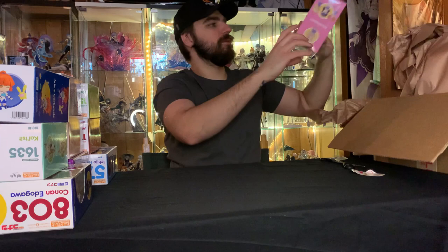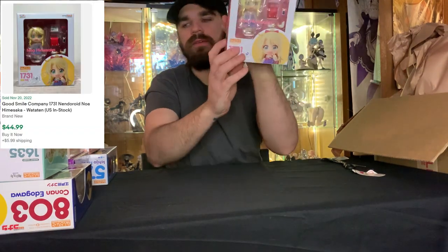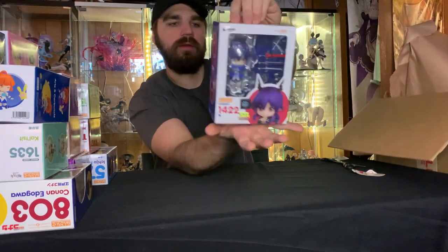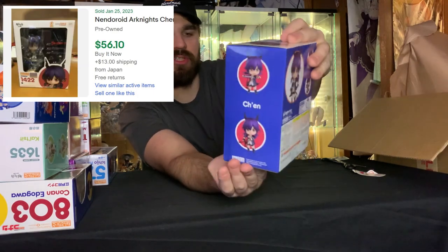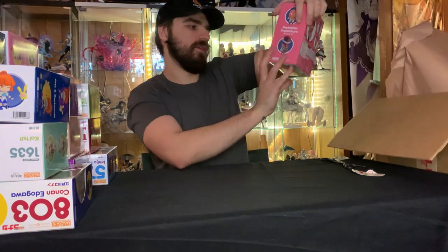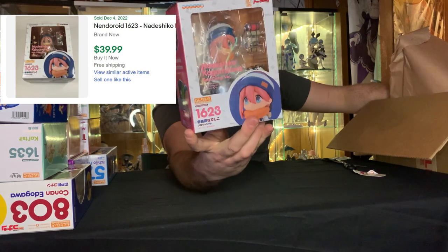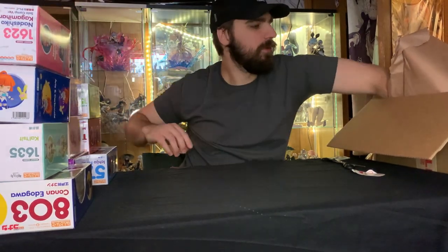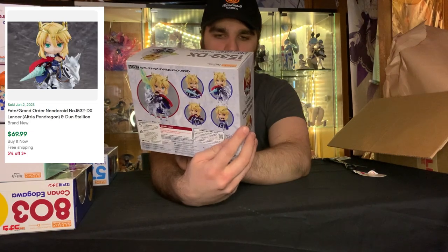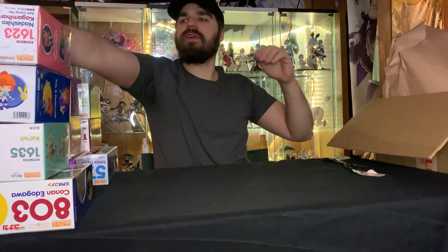We got Nao Himisaka. Then we got another one here — this is Chen, maybe. Probably got that wrong too. I'm just going to butcher all these names, but I'm still happy to get the figures. Got another one here — this character is Narishiko, and this is a camp version of her. This one's pretty cool — this is the Lancer from Fate Grand Order. Comes with a little horse and everything. Very nice piece there.